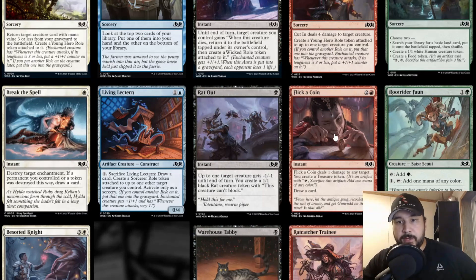Flick a Coin — two and a red for instant speed. Deals one damage to any target, you create a treasure token, and you draw a card. This one is interesting. One damage to any target isn't super relevant, but it says any target so you could hit the opponent. You draw a card so it replaces itself, you create a treasure so you're generating mana back, and you deal one damage. That's not bad for three mana at instant speed. I like this card — whether it sees play in constructed Pauper, we'll find out.